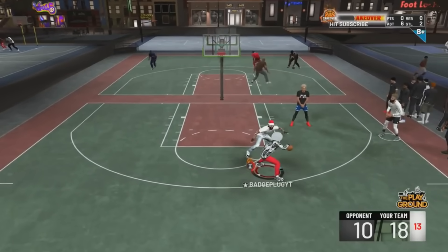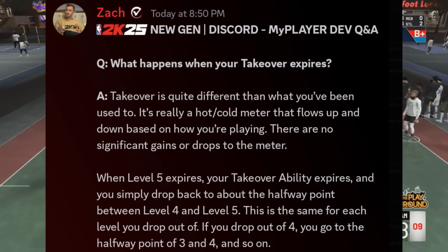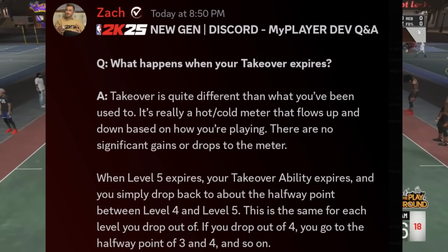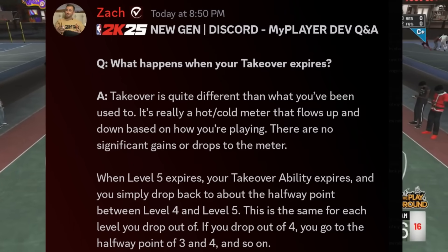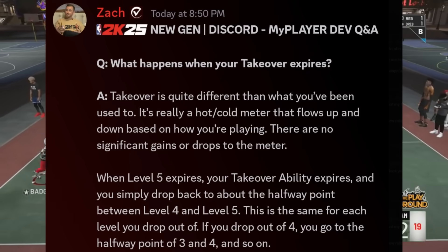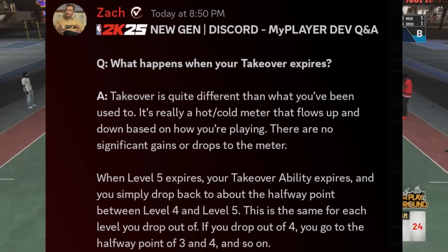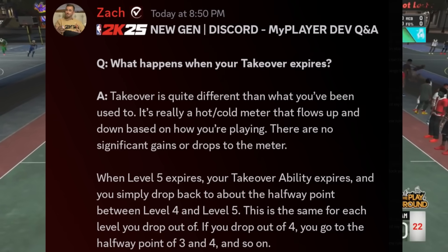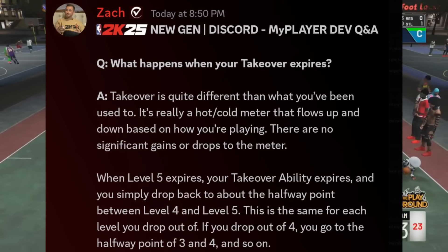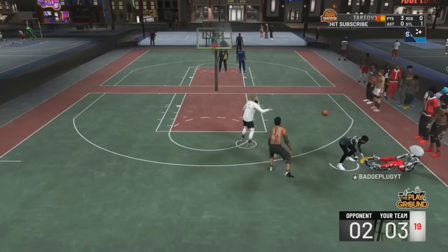What happens when your takeover expires? Takeover is quite different than what you've been used to — it's really a hot/cold meter that flows up and down based on how you're playing. There are no significant gains or drops to the meter. When level 5 expires, your takeover ability expires and you simply drop back to level 4 at about the halfway point between 4 and 5. This is the same for each level you drop out of — if you drop out of 4, you go to the halfway point of 3 and 4.